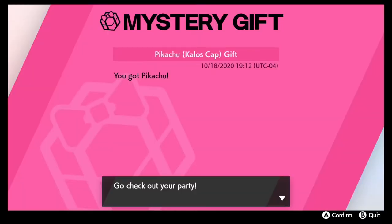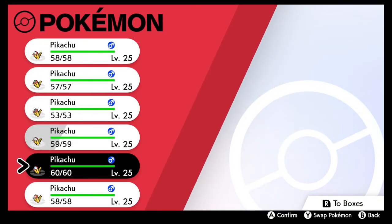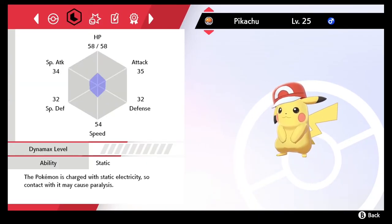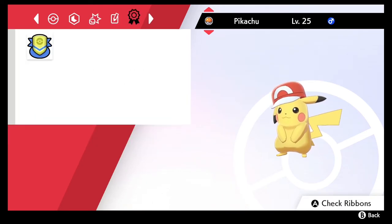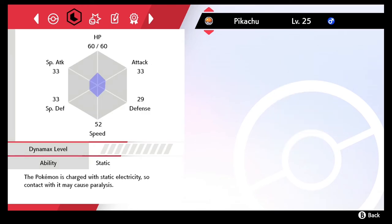Let's check out everything we got. We have an entire army of little Ash Hat Pikachus here — all of them are little boys. There it is — the original owner, Ash, of course, with the same stat, same attack, same nature, and the same amazing ribbon on everyone.